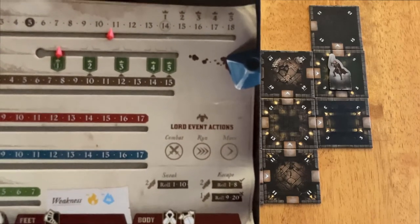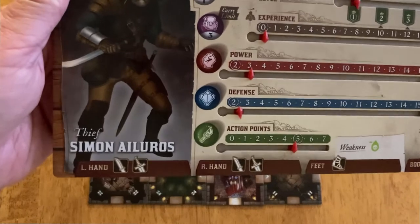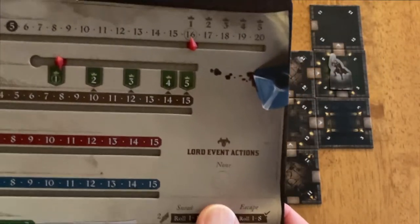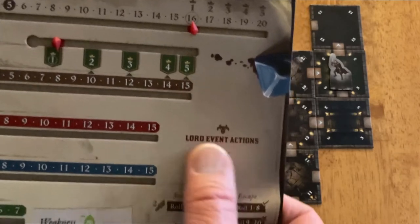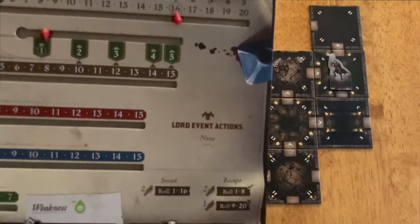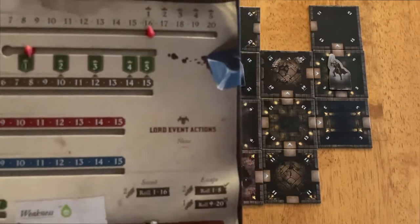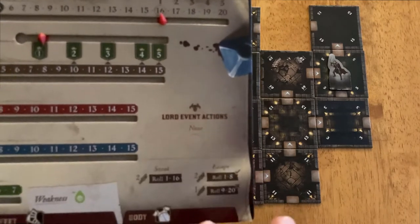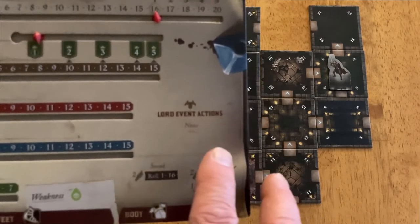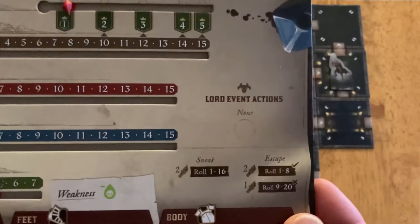Unless he is in combat with the Dungeon Lord, in which case you don't draw a card — if the Dungeon Lord is causing the combat, then you don't draw the card. Now here's the thief Simon Elyros, and notice his Lord Event section: he doesn't draw Lord Event cards ever. That's not completely true — he has a couple abilities where he draws Lord Event cards — but he can be in combat, run, or move and doesn't draw cards. He's very stealthy.